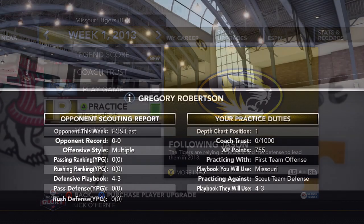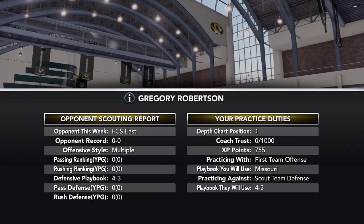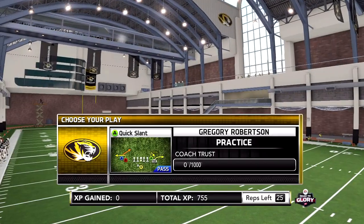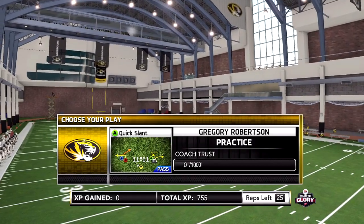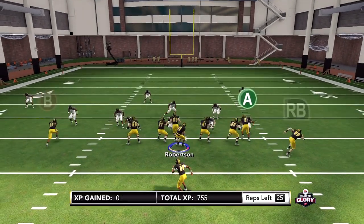We have to go check out our practice mode to see what our team's looking like, what I can do, what my receivers can do, what my running back can do. We're going against the practice defense — they run a base 4-3 on the other team, so we're just going up against a regular 4-3, which is pretty good for me.